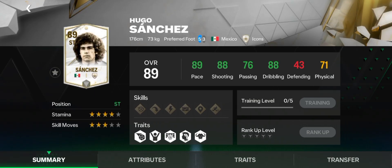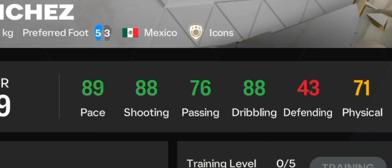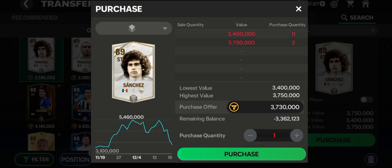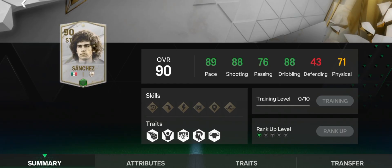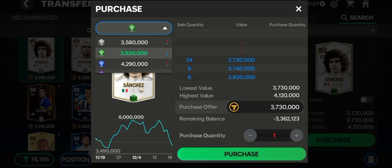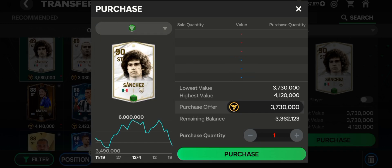Chanchez is really decent — 89 pace, 88 shooting, 76 passing. I recommend you get the green version of him, which makes him a 90 OVR striker. The price is really affordable, just over 0.7 million. Go ahead and upgrade him to the green version — his stats are insane and he'll give you a lot of goals.